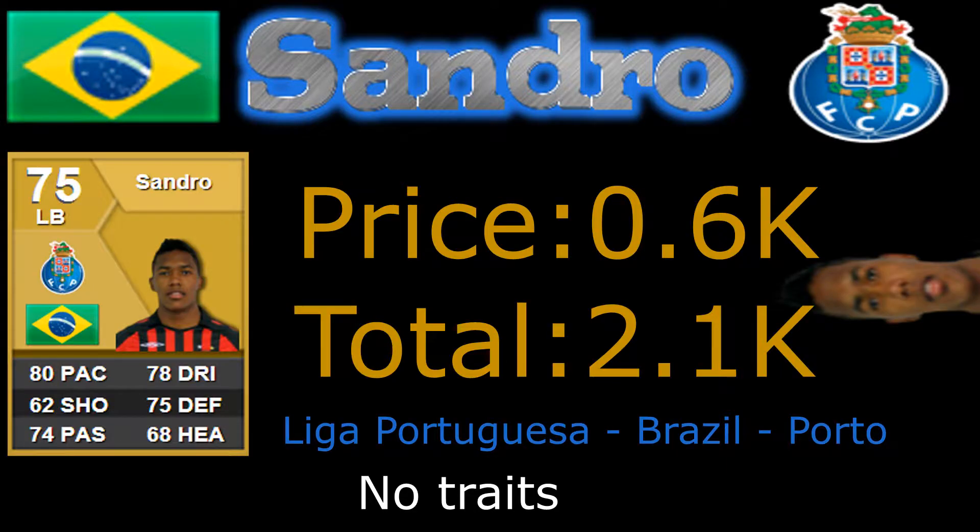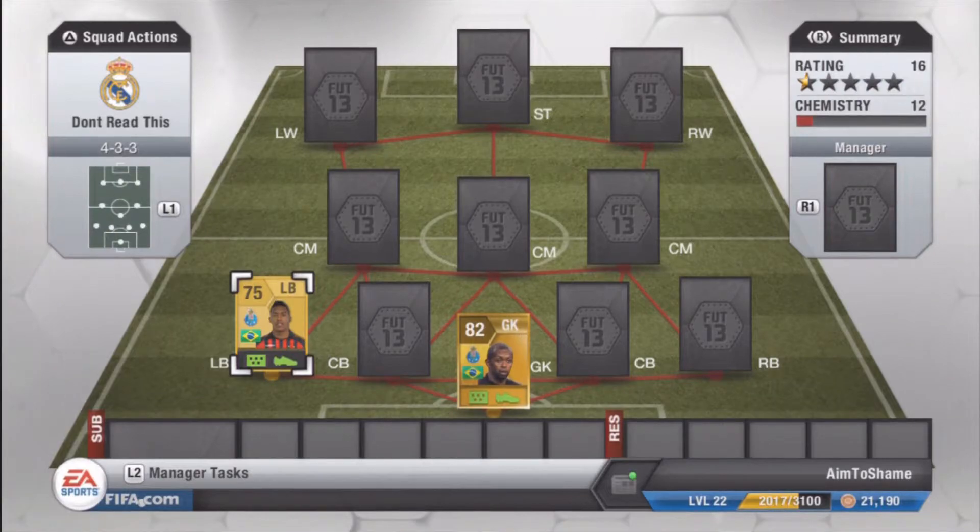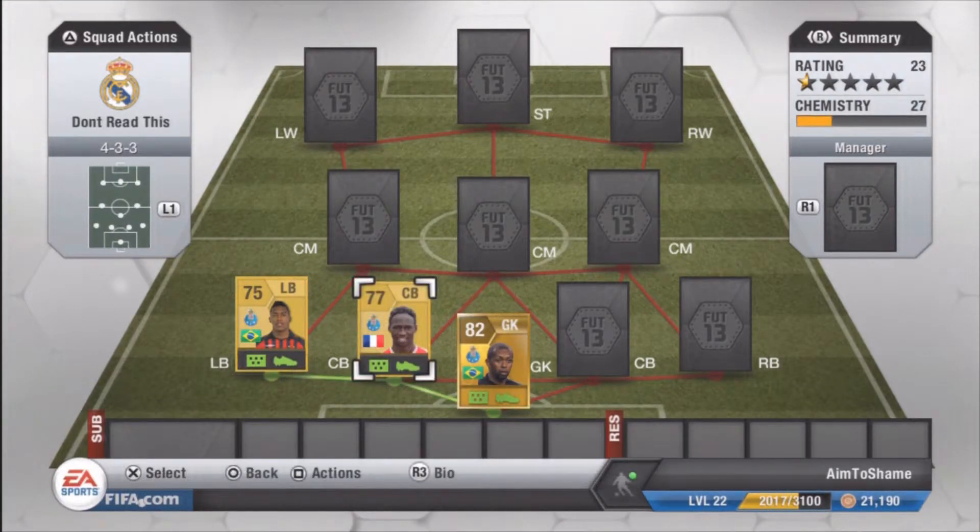That left back, we have Sandro there, only rated 75, 600 coins — can't go wrong for those stats. 80 pace, that's an average stat really. Overall that 78 dribbling means he can push forward quite easily, and 75 defending is just an average stat for a gold left back. He does the job, but he could be better I will admit.